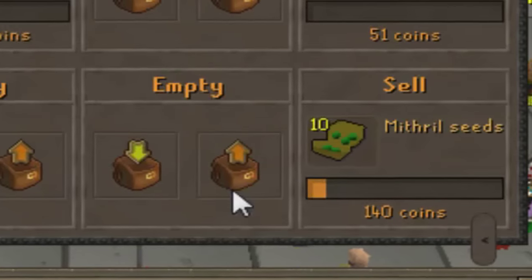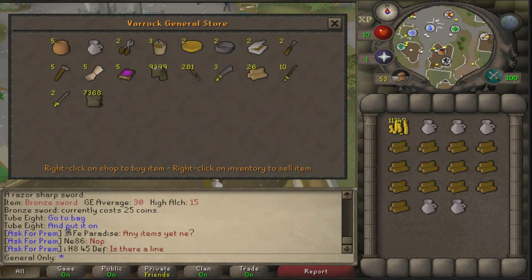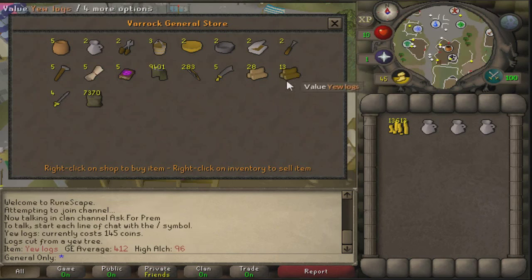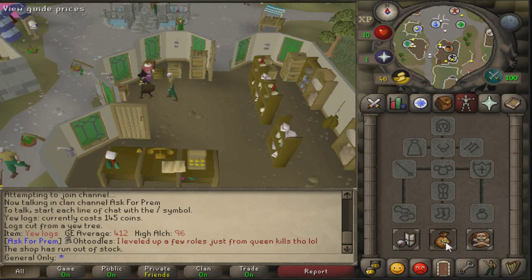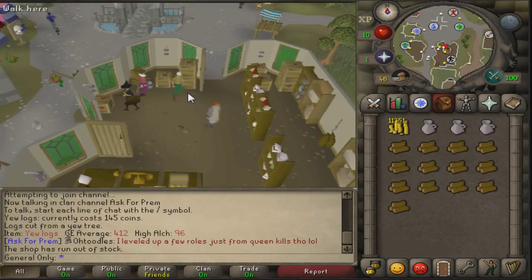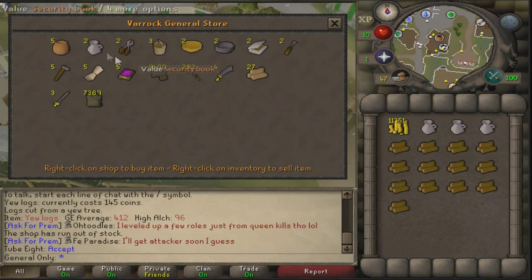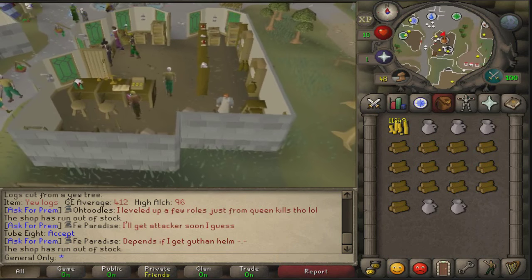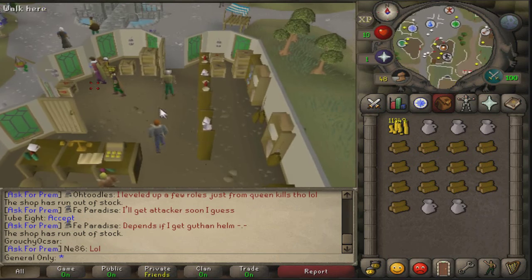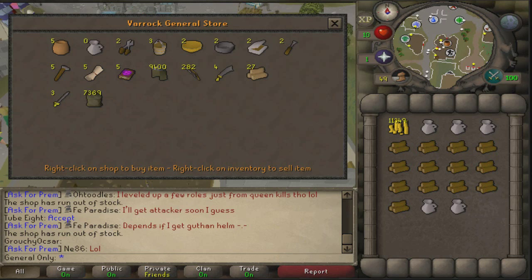Now I'm testing an item flip at 10k each — you'll have to see next episode what I sold it for. The series started out slow with just a couple thousand GP, but it speeds up quickly. I already have a 50k cash stack at this point and you're going to have to see what I have by next episode. I really hope you guys have enjoyed episode one — I'm having a lot of fun not knowing what I'll find when I log in.